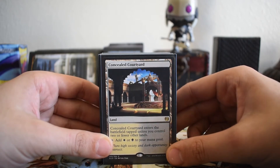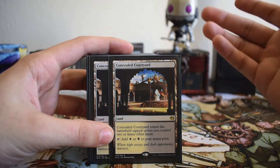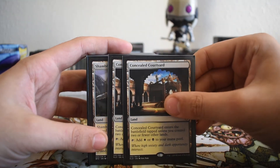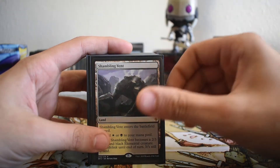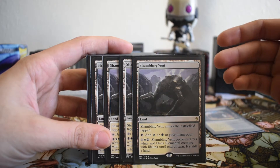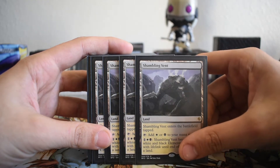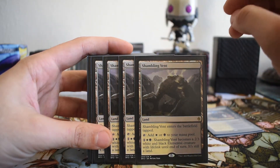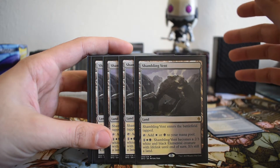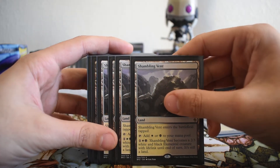Let's get started with the land base. We have two copies of Concealed Courtyard — this was put together with the cards I had, there should be a four-of, but I only had two available. Then I have four copies of Shambling Vent, and this card is absolutely amazing. If you're running Black White or Black White X, you're running Shambling Vent. A theme of this deck is gaining life, and Shambling Vent fits that theme.